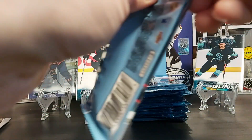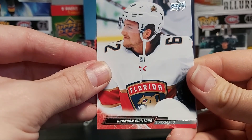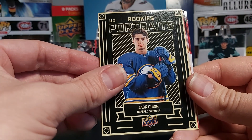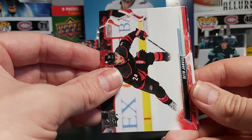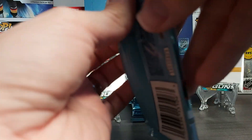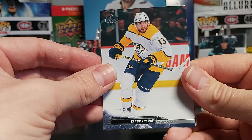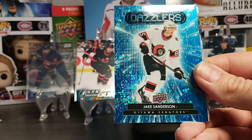Next pack — three young guns in, one clear cut, bunch of regular base. Montour, Rantanen, Chikrin, Barabanov. Our first rookie portrait is Jack Quinn — nice. Some collectors said they didn't like the UD portrait this year but I like it. Jarvis, Draisaitl, Richie. I like them — that contrasting gold and black popping out, really extreme look. Trennan, Krebs. We have a shiny card of Matt Roy and a Dazzler of Jake Sanderson, who's a rookie.